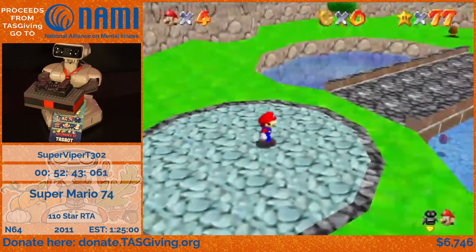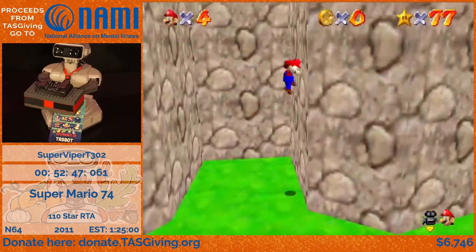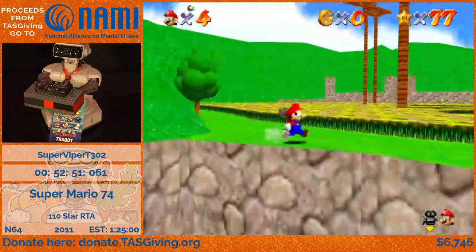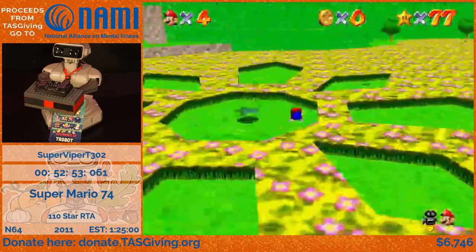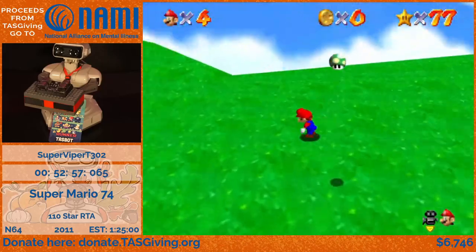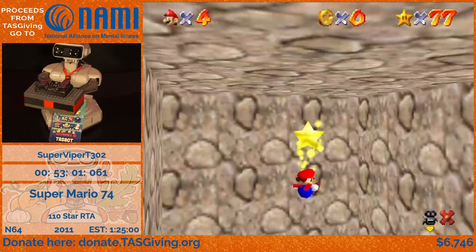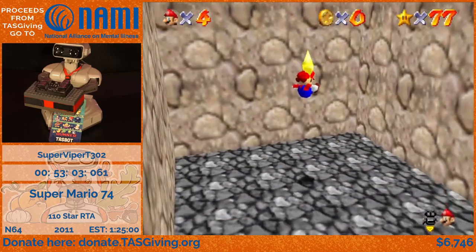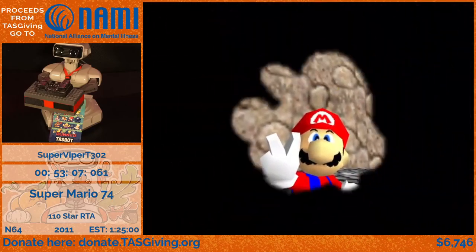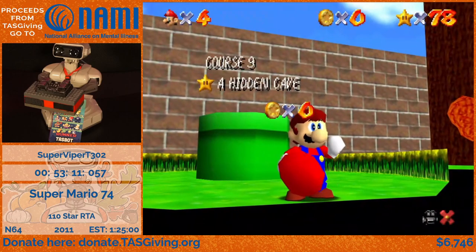And this last star — the strat I'm going to be doing is actually slower for RTA, but it's not that much slower and I really want to show it off. Normally to get this star there's just a secret little wall you gotta go through, but we're gonna be cool and just crouch slide there — you click through the wall. I don't know why that works, it just does. I believe in TAS that is actually faster, but not in RTA.